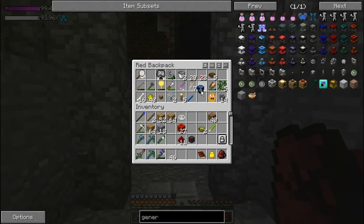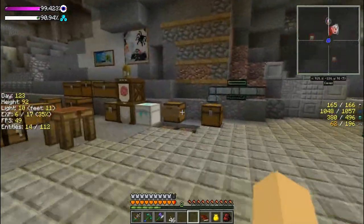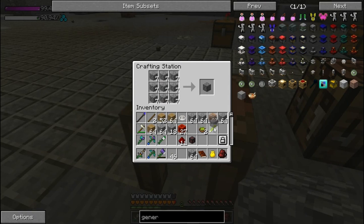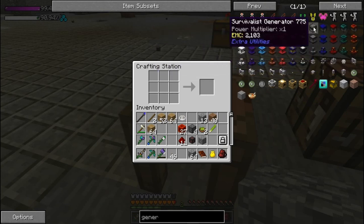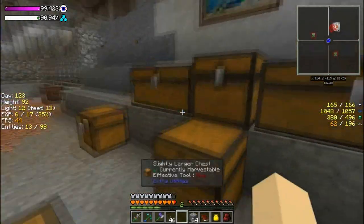Alright, back to the matter at hand — generators. We need a lot of generators, so we're going to grab a bunch of cobblestone. We need double compressed cobblestone, so we're going to make a bunch of compressed cobblestone and then double compressed cobblestone. We're at a point where there isn't a lot to get done until we get these grindy things out of the way. The generator recipe needs double compressed cobblestone, iron, pistons, and redstone of course.